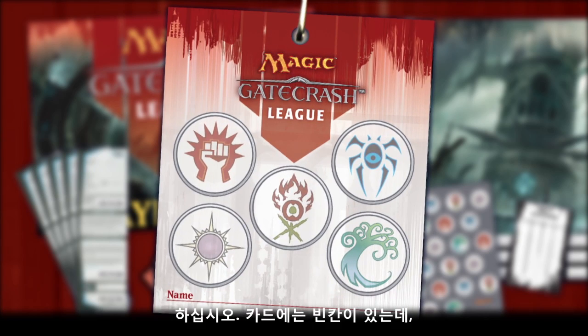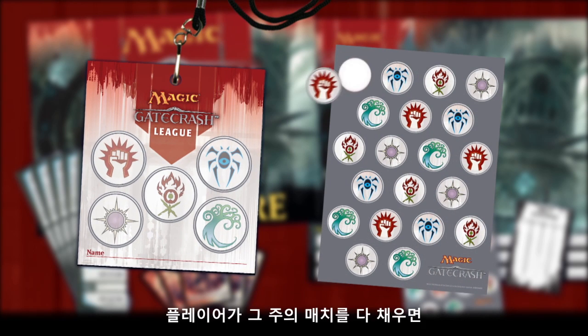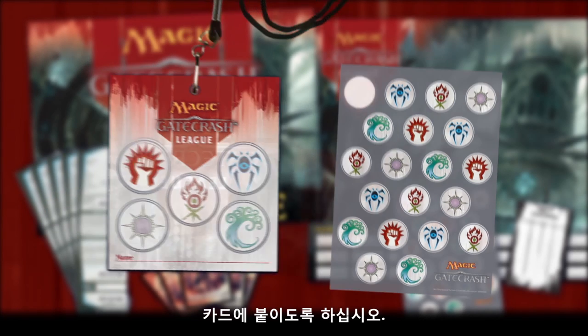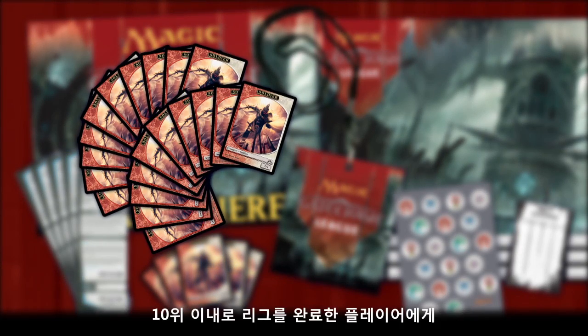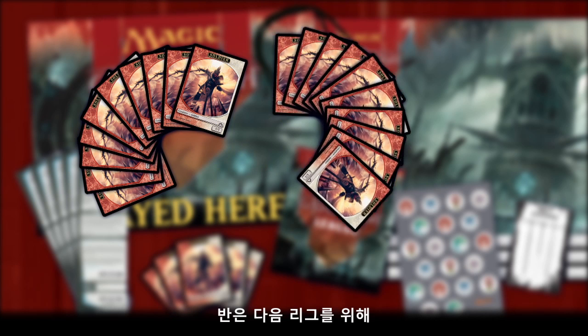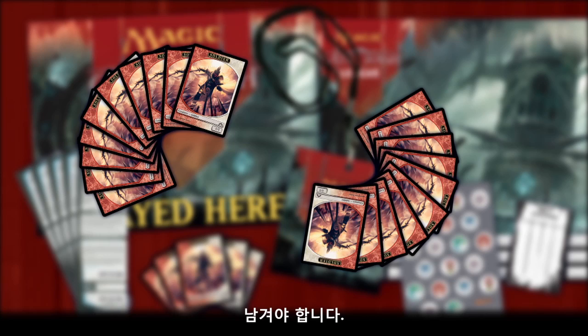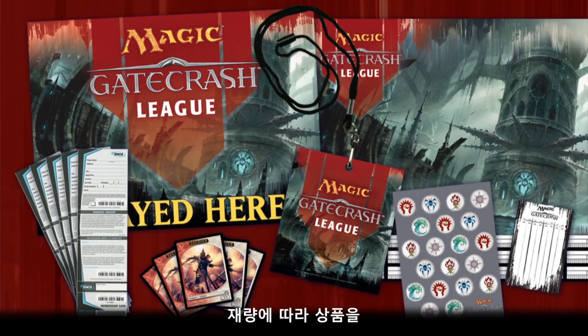You'll notice the progress cards have spots on them representing each of the guilds — that's what the sheets of guild symbol stickers are for. When a player completes all of his or her matches for the week, give them a sticker to place on their achievement cards. Players will also be interested in the alternate art token cards, which are to be awarded to the top ten finishers in each of your two leagues. When finishing your first league, be sure to set aside half of them so players have something to shoot for in round two. Adding in other prizes on your own will make the league more exciting and rewarding for your players.